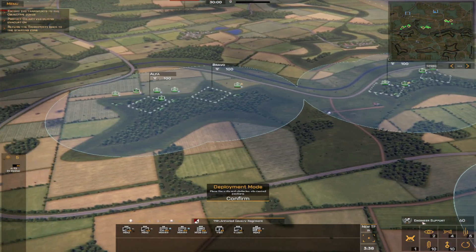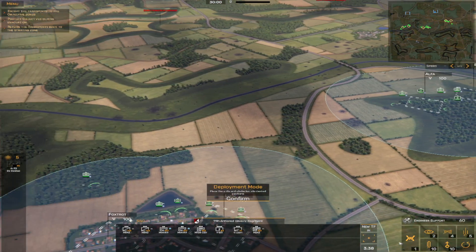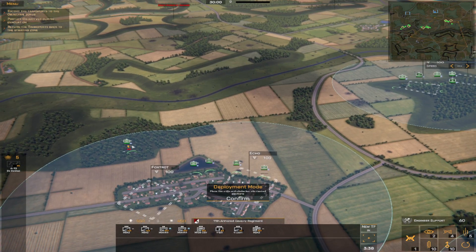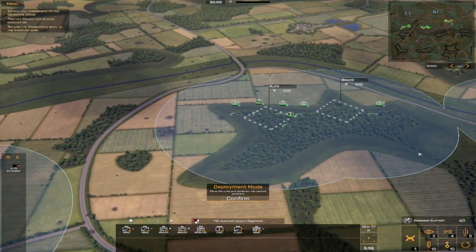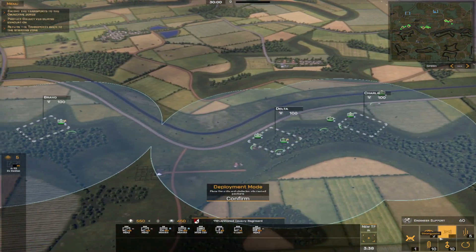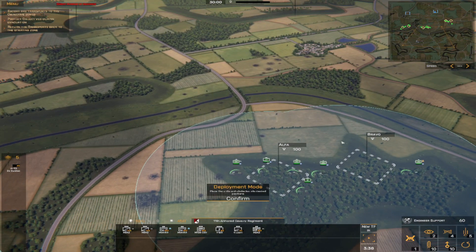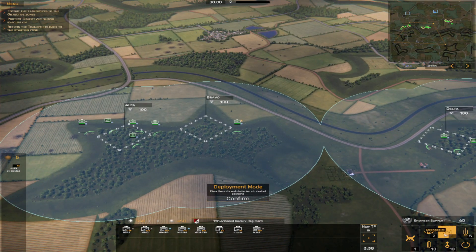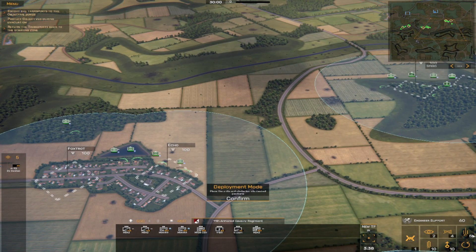Over here on the lower right-hand side we can see engineering support — we have 60 total points to spend. The barbed wire is semi-useful; if you put barbed wire up the AI is honestly going to avoid it and drive through the forest, setting up defenses there. You can cut off choke points, but the AI is never really going to challenge them if you have barbed wire up. Recon post I wouldn't select right off the bat — you can't forward deploy it outside of the circle and it probably won't see much further than your other units. Strong post is okay, but I'd focus on anti-air because as the battle goes on you're going to get a lot more air combat — helicopters, different types of artillery, and air strikes.